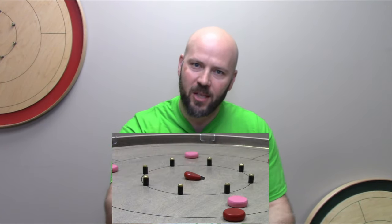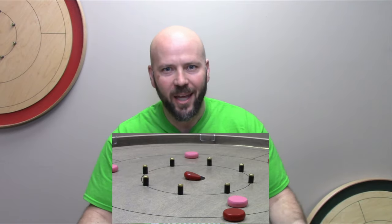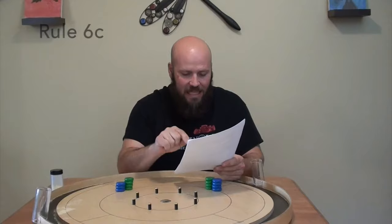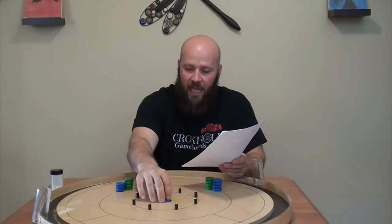Now let's have a look at the official NCAA ruling on whether this would be a 15 or a 20. In order to score a 20, a disc must be completely in the center hole and lying flat. So if that's not a 20, what are we supposed to do now?